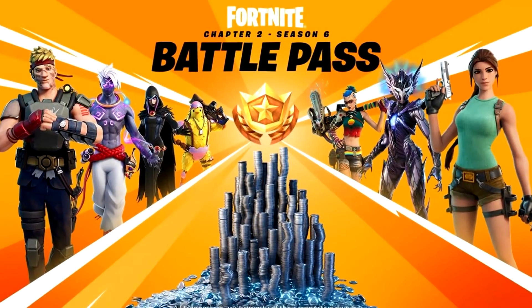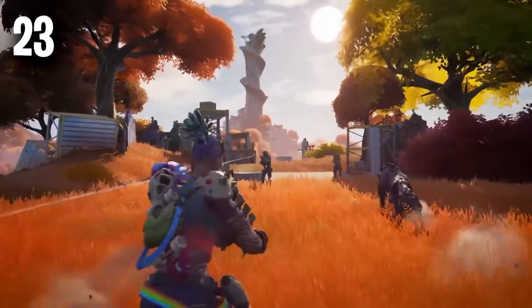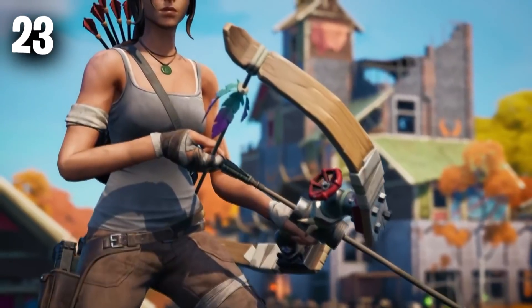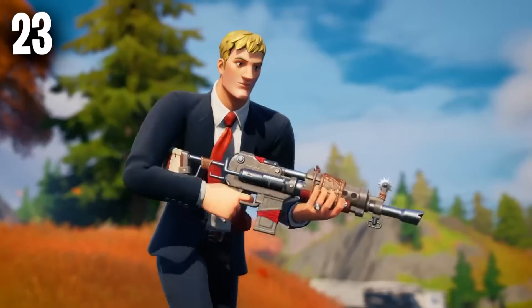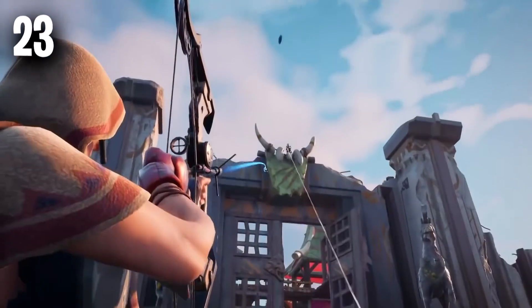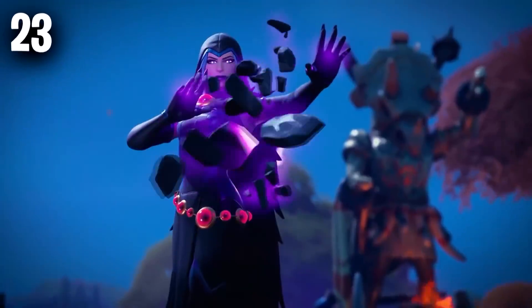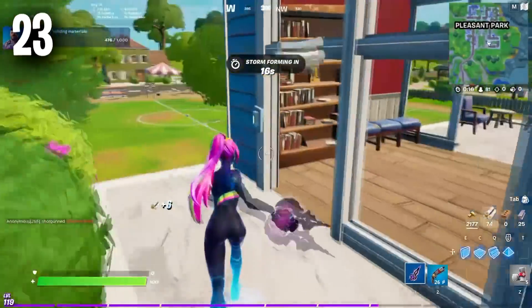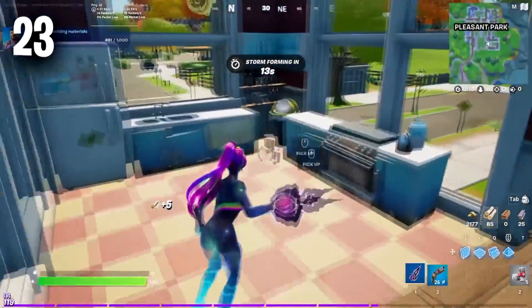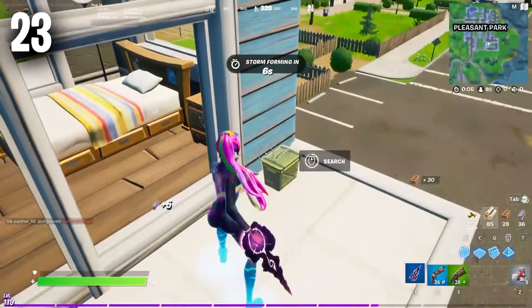Moving on to the number 23 position, we have the entire Season 6 Battle Pass. This is one of the coolest Battle Passes we have had in quite a few seasons, with so many cosmetics worth buying — including the Lara Croft skin with heaps of different edit styles, the Clark skin, and the Axtrel Form Pickaxe. There are also great skins like the Spire Assassin and the Raz skin, and for only 950 V-Bucks it is definitely worth the money. Let me know in the comments what level you are and your favourite skin from this Battle Pass.